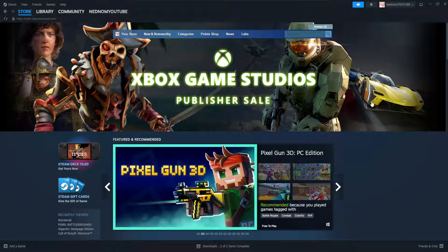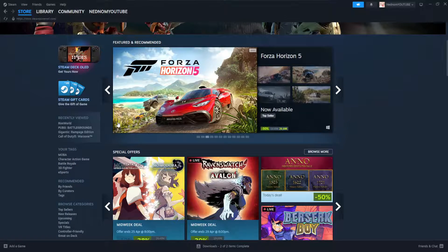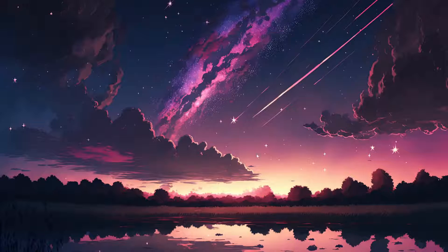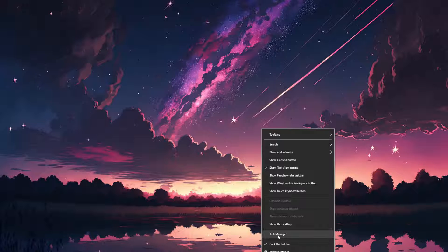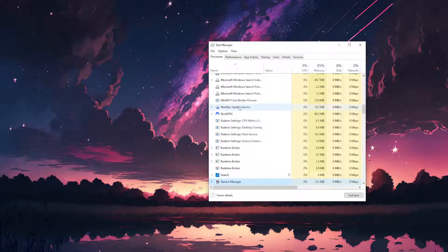Steam: how to fix apps already running on this computer. What you want to do is close out of Steam completely. Then right-click on your taskbar and select the Task Manager — we want to find any instances of Steam here.